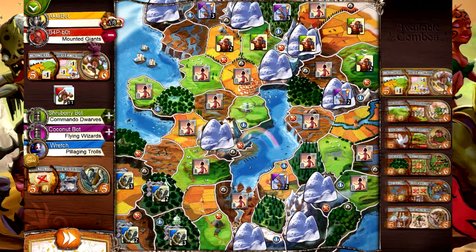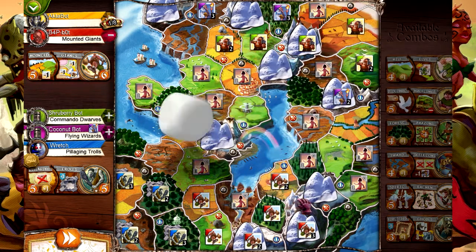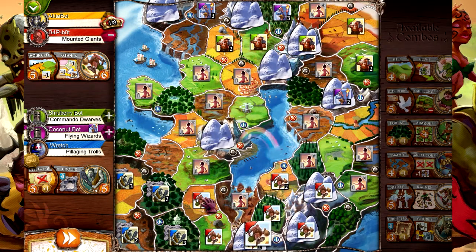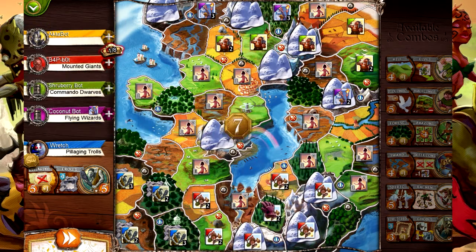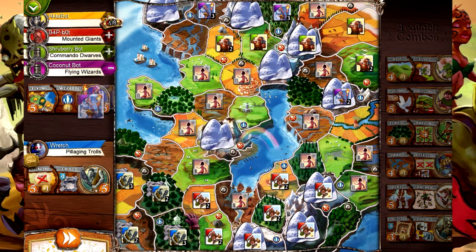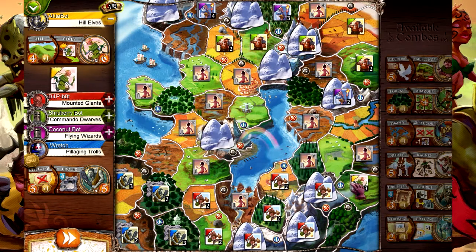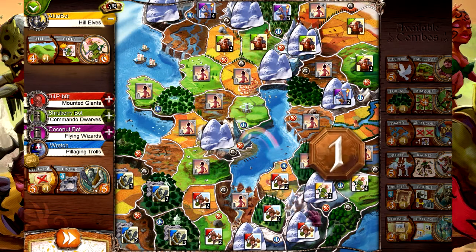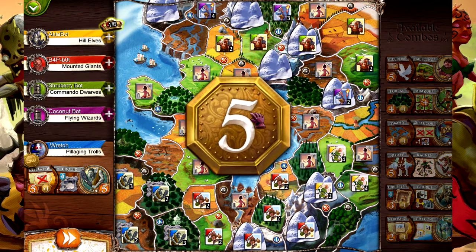Now we have mounted giants, and you can see new races are coming up as well. He just took out the wizards and is trying to conquer all the lands near the mountains, so he's got seven gold. And now we've got giants right at our front porch. Now we've got some hill elves - they're going to take these hills and try to take on the giants as well. They rolled the reinforcement die but didn't get the reinforcements they needed, so they only got five gold.